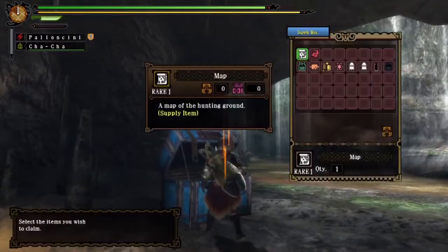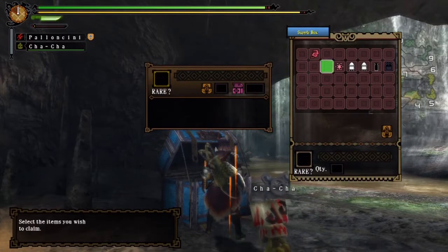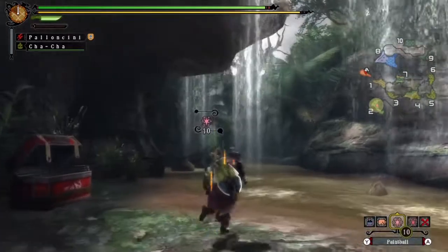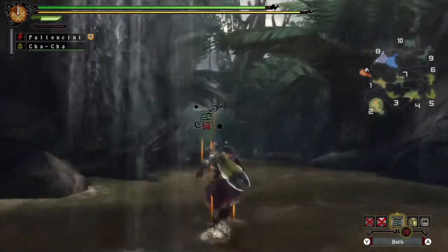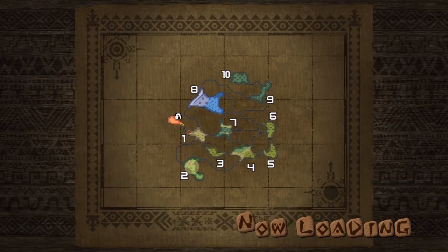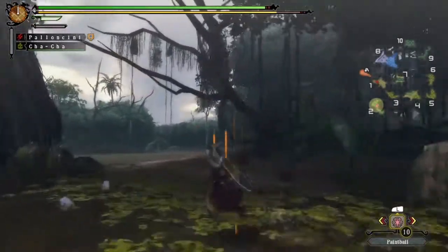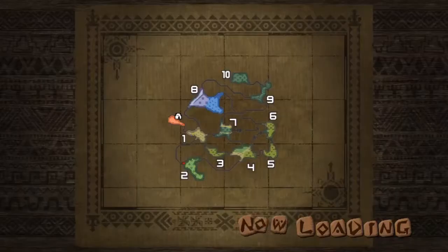Let's go to the blue chest and get some items. As you can see, there's not very much in this chest — just take what you need. There's my paintballs. This guy is over in area two apparently, so let's go say hi.